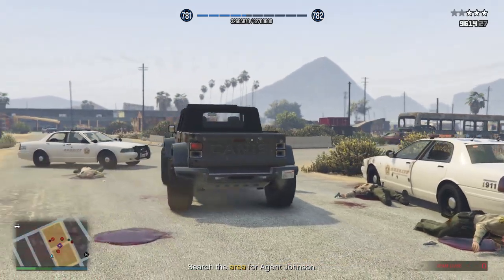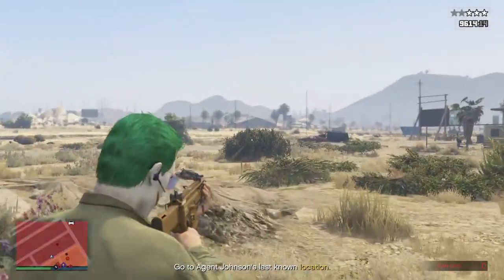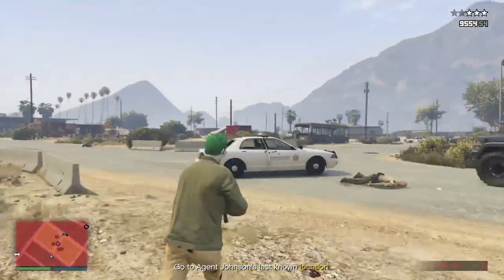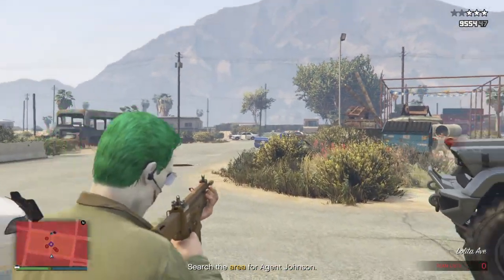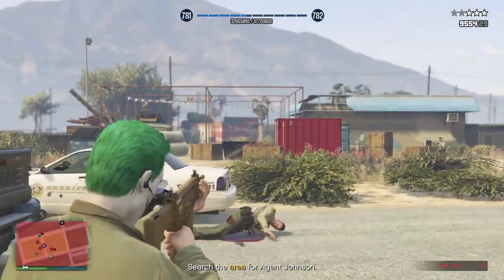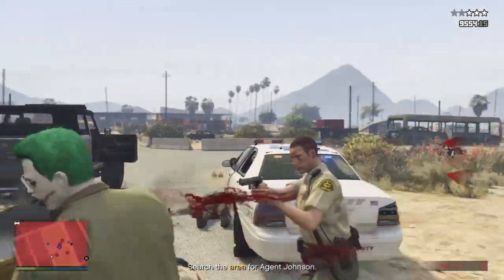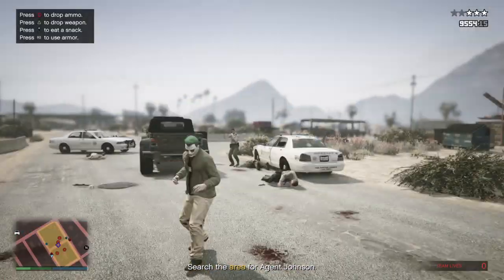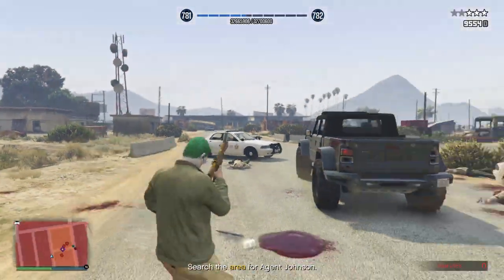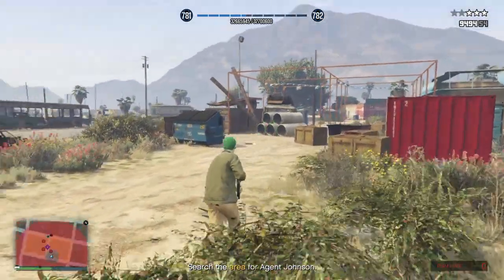There's so many people to kill. This is definitely a scene out of John Wick as I kill everyone around me. I think the Vagos don't spawn forever, but the cops do — and the cops are the bigger problem. Someone's shooting at the Vagos — I think that might be Agent Johnson.